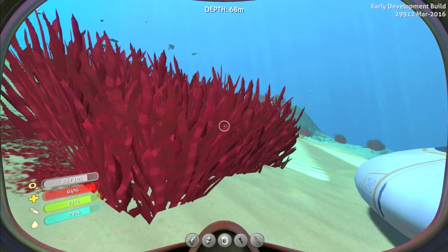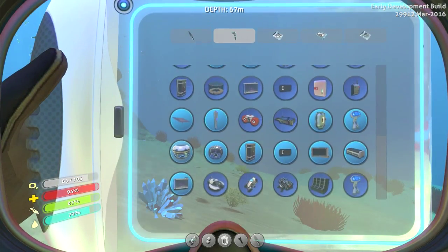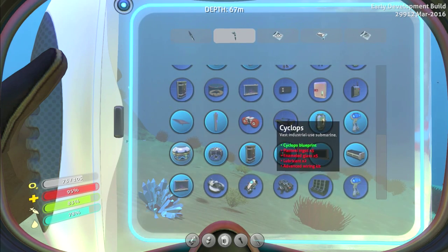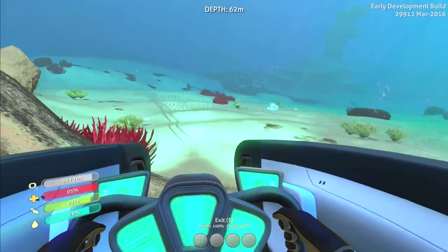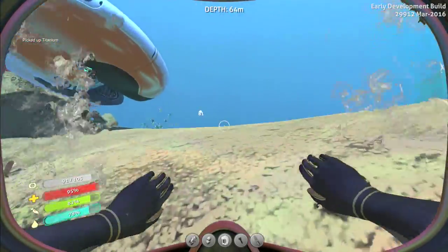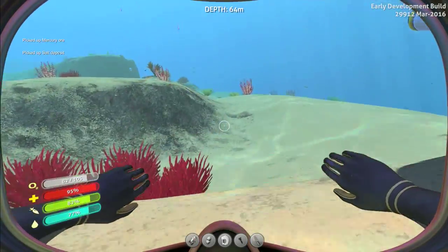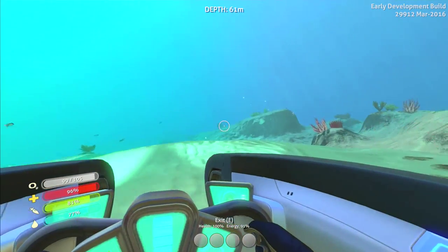What did we unlock? I can't check my stuff in here, that's a bunch of bullshit. Seamoth modification station - we need this in a moon pool. Where the hell is a moon pool? There's so much stuff to look up. I want all the titanium. What is that - mercury? I'm taking it. Don't know what it does but I'm taking it. I'm taking the salt too. Is there anything else around here? This has opened up a whole new world for me, guys!